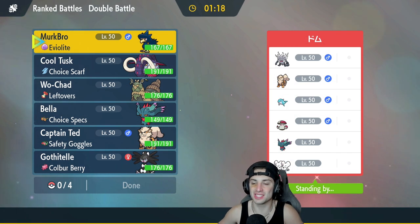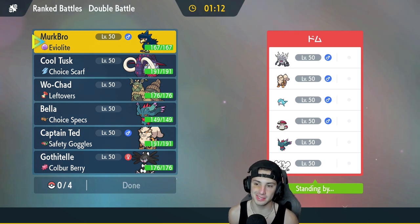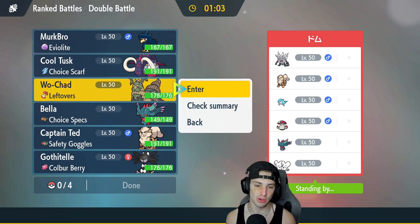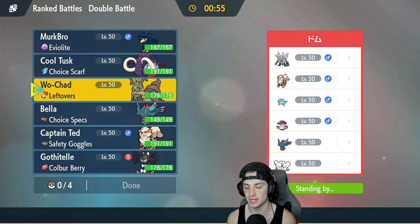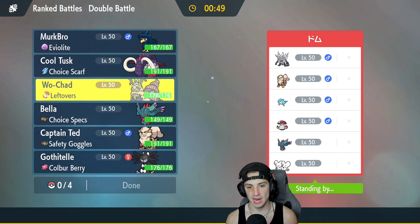First match — we're going up against an Annihilape and Palafin team that also has Meowscarada, because Annihilape-Meowscarada is absolutely amazing. Then they're rocking Arcanine, Amoonguss, and Fluttermane. How should I play this one? I do like Wo-Chien — especially when they have a bunch of physical attackers. The Meowscarada and Annihilape combo is the thing to watch out for, but I feel like this is going to be great.